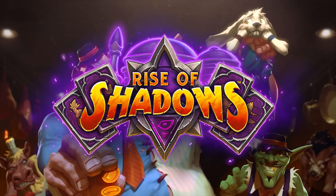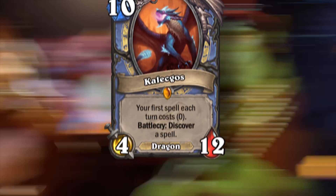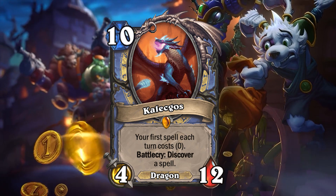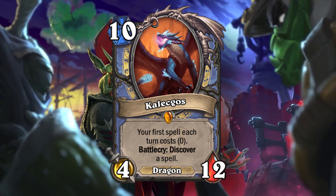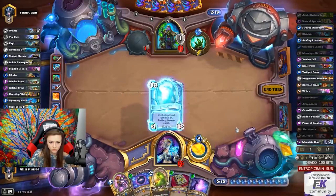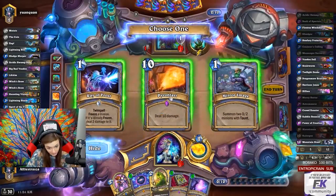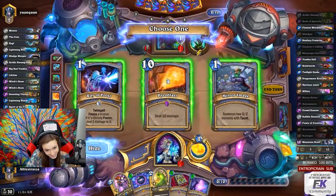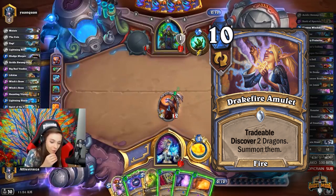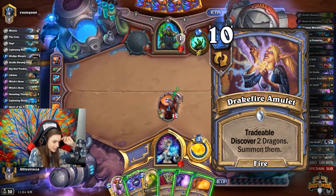From Rise of Shadows, Big Mage got a huge increase in power level because of a very special legendary — Kalecgos, a 10 mana 4/12 dragon where your first spell each turn costs zero, with a battlecry to discover a spell. In Alterac Valley, they wanted to make Big Spell Mage an actual archetype, and this card would be a perfect fit for the class, especially because they added Drakefire Amulet in the new mini-set, which lets you discover two dragons and summon them — it goes hand in hand.